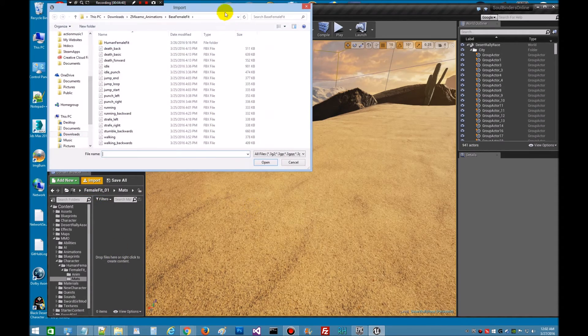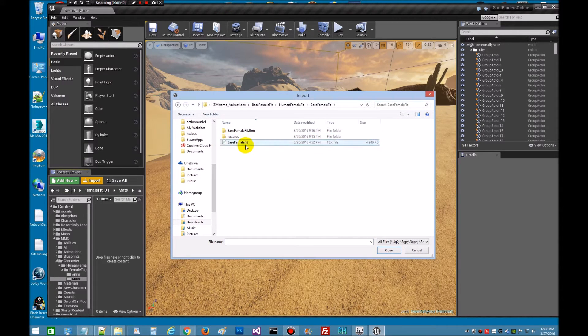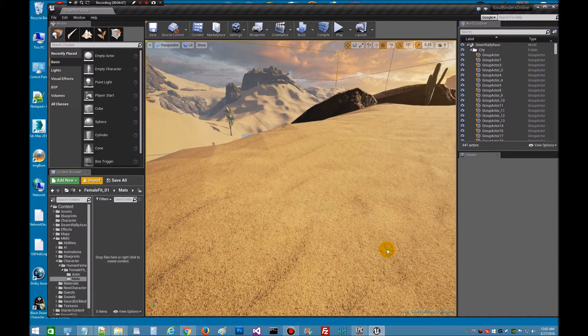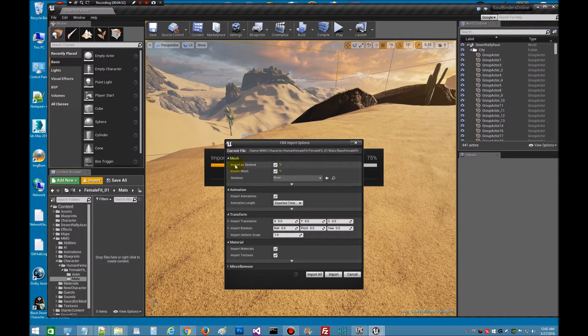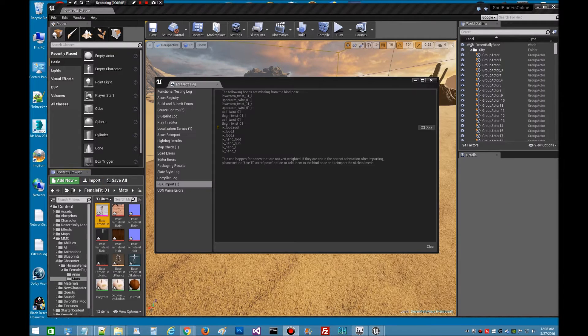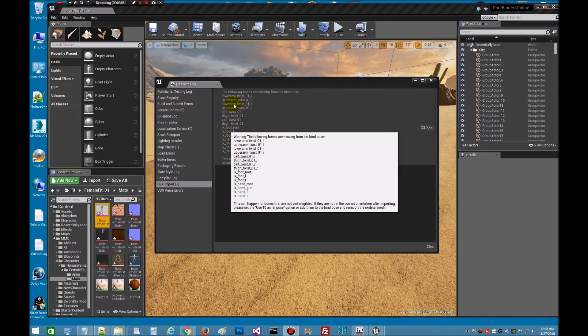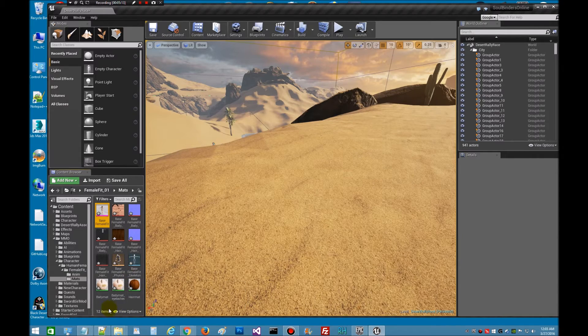So we just hit Import, and we're going to find our model. We'll say Open. We want the skeleton, we want the mesh — there's no animations on here so we'll uncheck that — and we'll say Import. This is going to take just a little bit because my system is slow. I'll pause the video here and then we'll be back. Alright, that's done — just a few errors right there. We're going to close that out. As you can see we brought in all the materials plus the three extra folders.